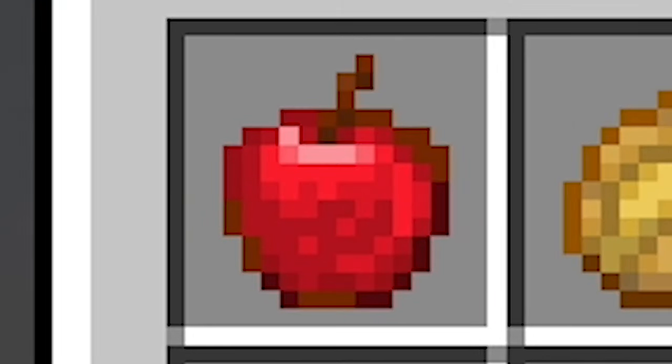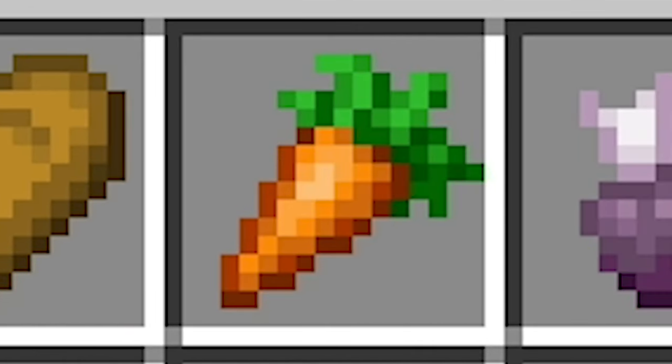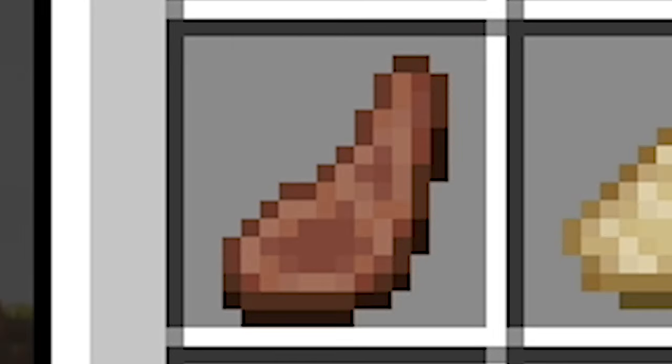Milk bucket, any potion, apple, baked potato, beetroot, beetroot soup, bread, carrot, chorus fruit, cooked chicken, cooked cod, cooked mutton.